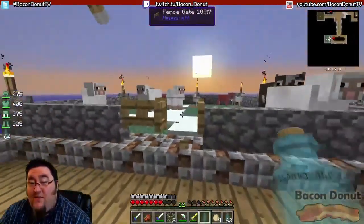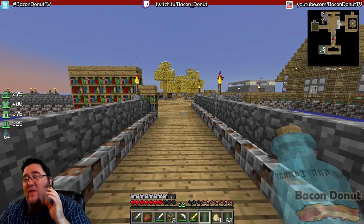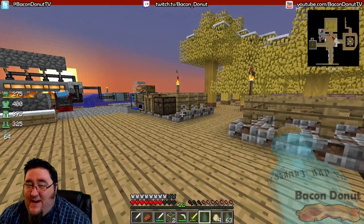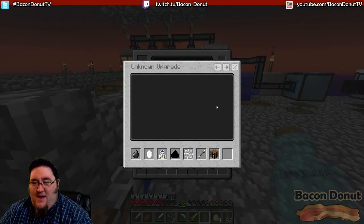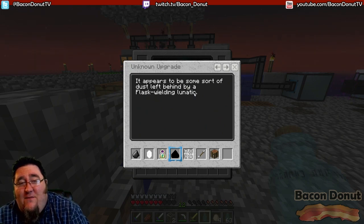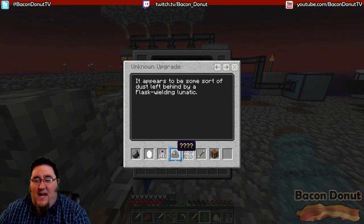There is a catch though — you can't bottle monsters until they are at one HP; they have to be almost dead before you can bottle them. The next problem is what this hint is wanting you to do. It says 'flask-wielding lunatic' — if you bottle a creeper, the creeper will explode. So first you have to get the creeper down to one HP, then bottle it, and then it explodes in your face, and that drops the dust you need for this enchantment.